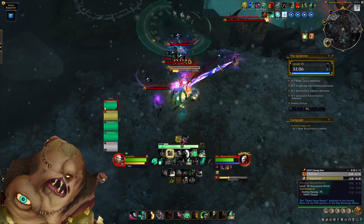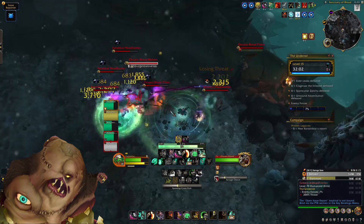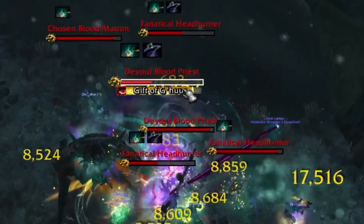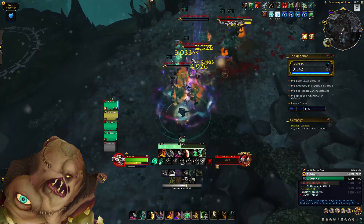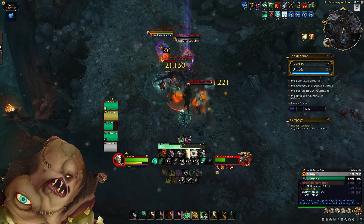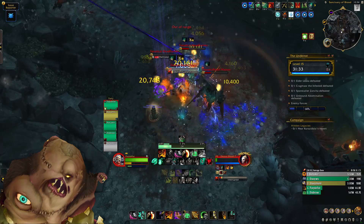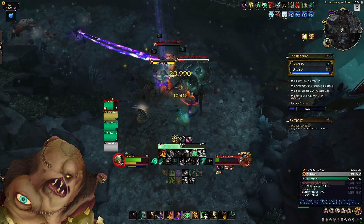Next up are the Blood Priests. They have two important casts to watch out for. The first is Gift of G'huun — an interruptible cast that applies a buff to an enemy mob making it unkillable for 25 seconds and also increases its damage. If this cast goes through you can purge the buff, so it's not the end of the world — just make sure you're watching for it and purging when you have the opportunity.